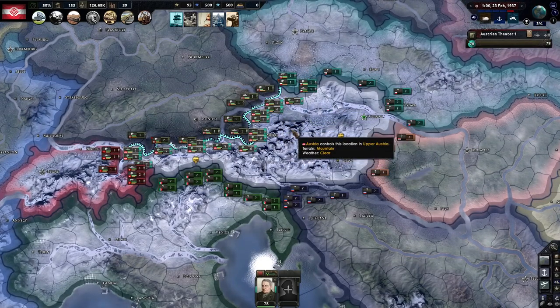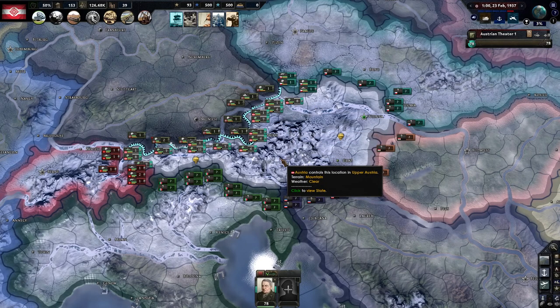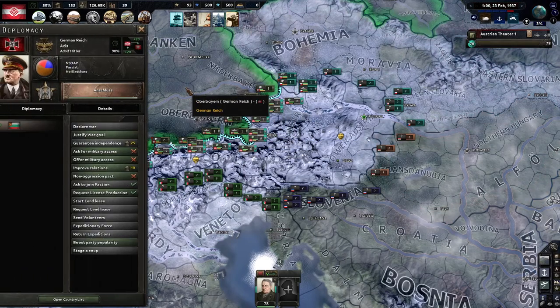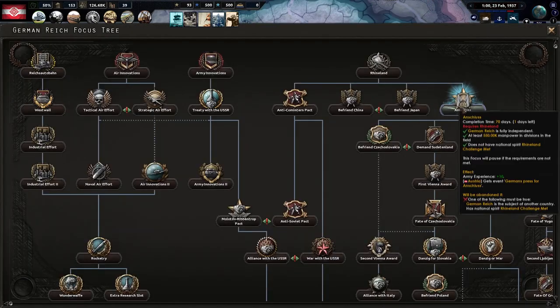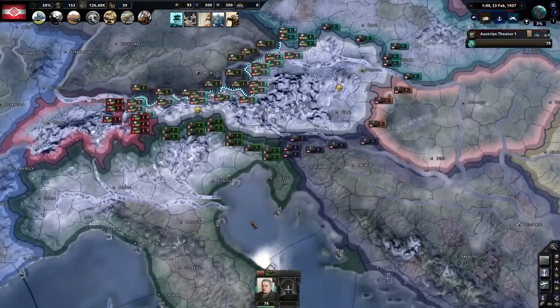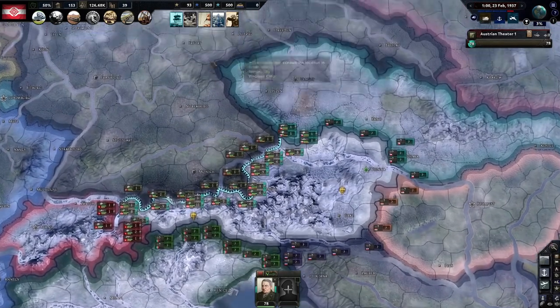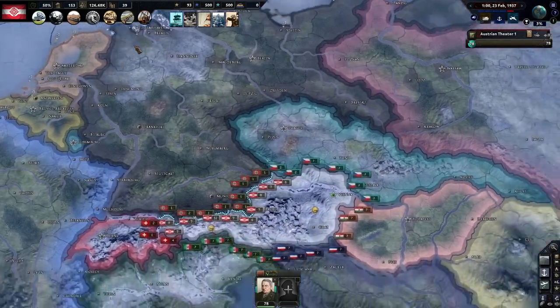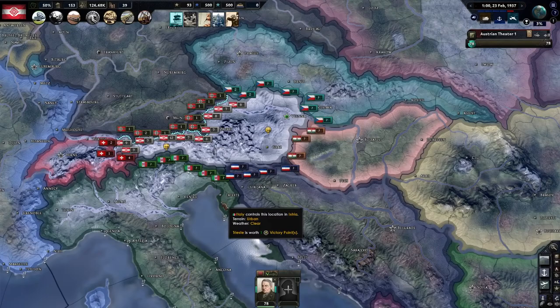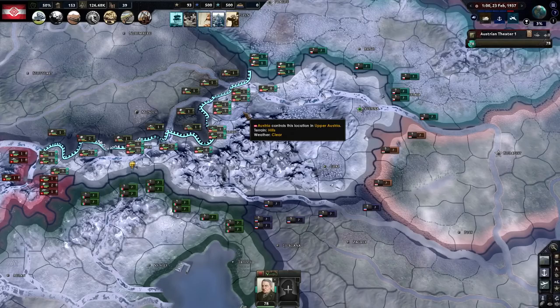We picked Austria basically because it's a pretty easily invaded country and hopefully we can stop the Germans from actually invading, which they're going to do tomorrow — February 24th. We've got about 5 things here that work for pretty much almost all the nations on this game and no matter who you're playing as, you can probably implement at least one of these things to help your divisions do a lot better defense.